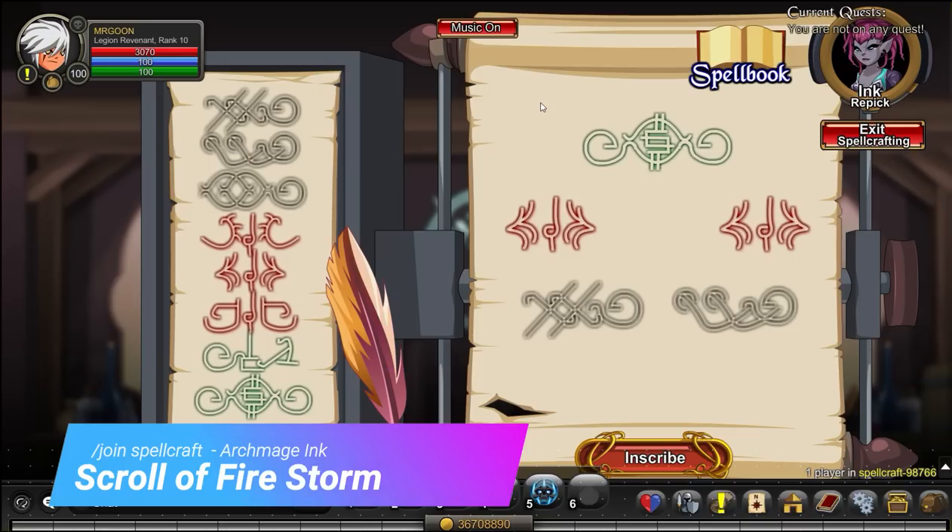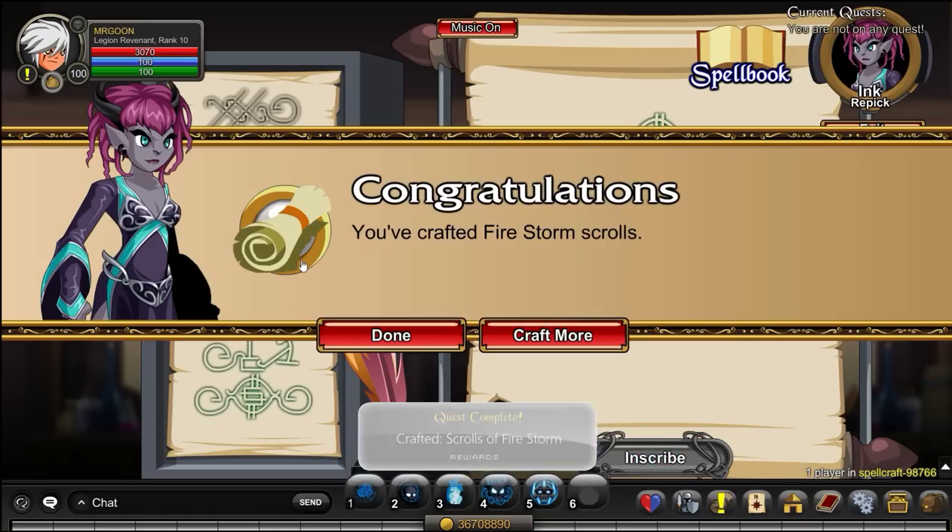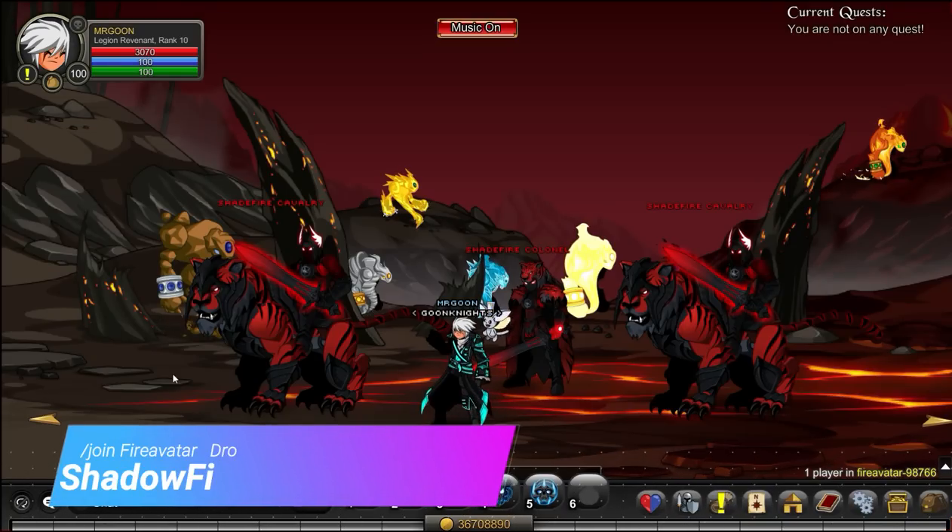Our next quest has us back at Join Spellcraft, using Archmage Inc. again in order to merge your scroll. Just do the pattern I did on screen — pausing will probably be helpful.